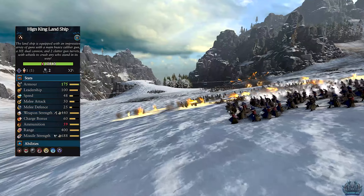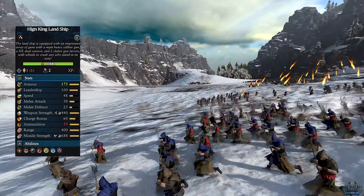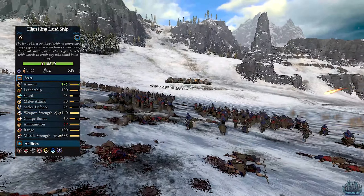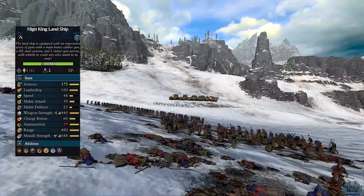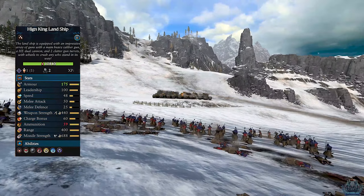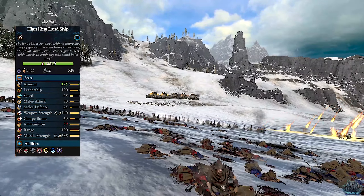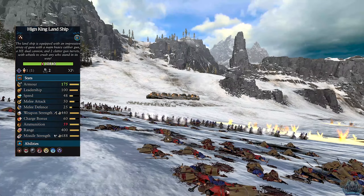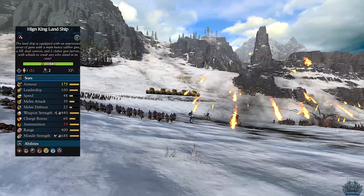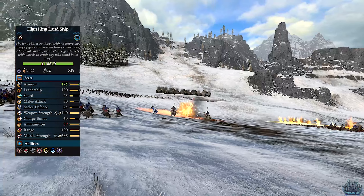Here's a look at the very overpowered stats. Obviously a tier 5 unit: armor at 175, leadership at 100, speed 48 which is pretty good, melee attack 50 — didn't even see it go into melee, no idea on that stat — defense 25, weapon strength 440, good against both types of targets which is crazy, charge bonus of 60 so you could charge with it, ammunition is extremely high, range is 400 which is crazy, and missile strength of 688.